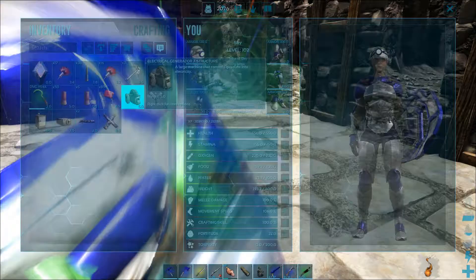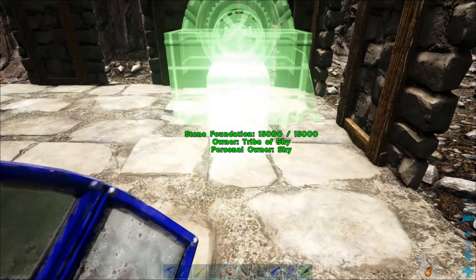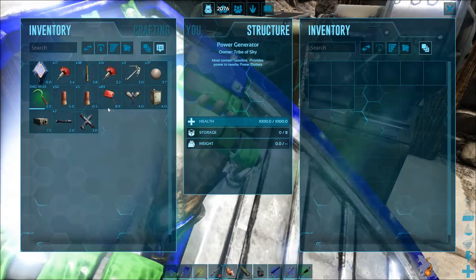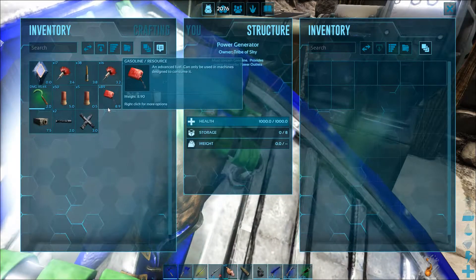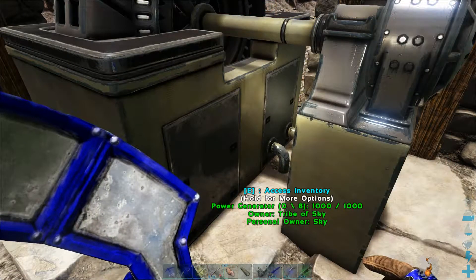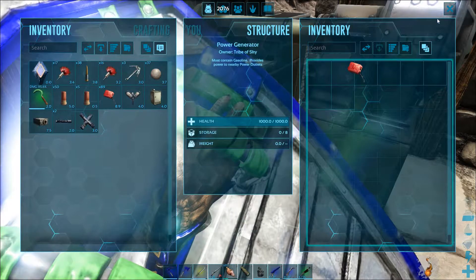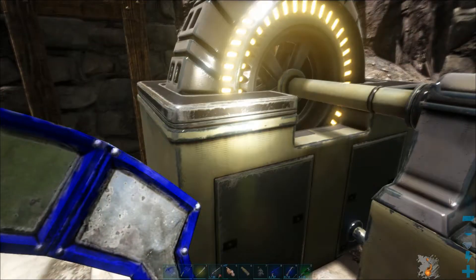The first thing you're going to want to do is put down your electrical generator. You can see this is just what it looks like — it's quite small. So I'm going to put it right in the corner here, just like that. You have to access its inventory, and what it needs to run is gasoline. The way to make gasoline is it costs three oil and five hide, and you get five gasoline from it. I already have some here, but you just have to smelt three oil and five hide inside of a forge and it should give you five gasoline. Then you have to put it inside the generator, otherwise you will not be able to turn the generator on. When you turn it on, that's what it looks like — and it makes a noise.